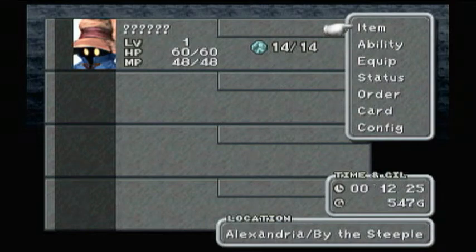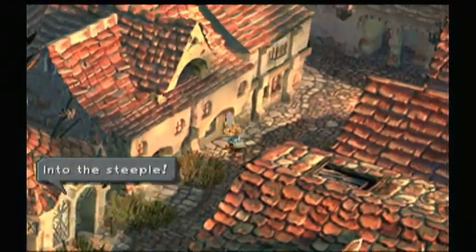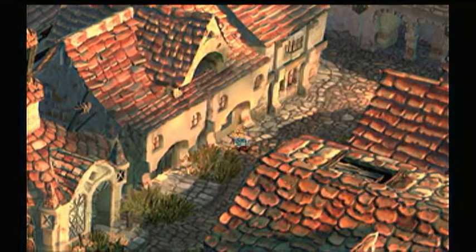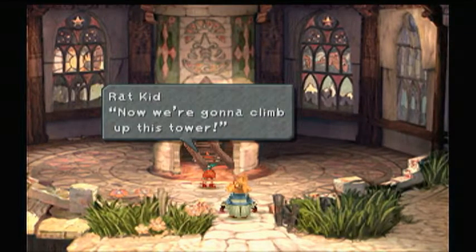Alright, hey everyone. GTX Floyd with another part of Let's Play Final Fantasy 9. So in the last part, I did some stuff and we met ourselves a black mage here. And we ran into this little rat kid who is now our new master.